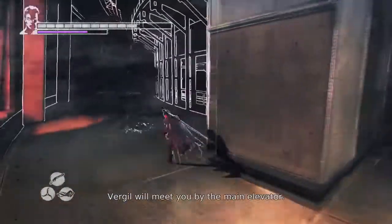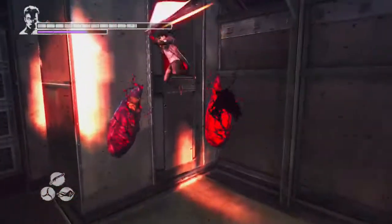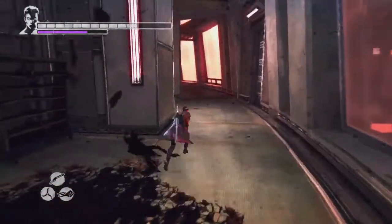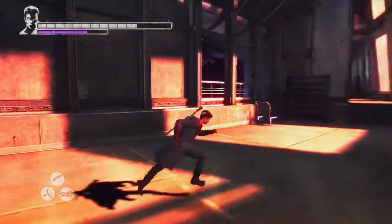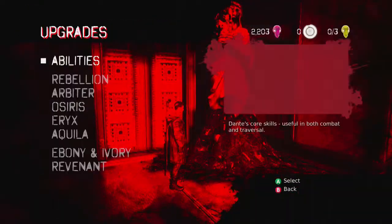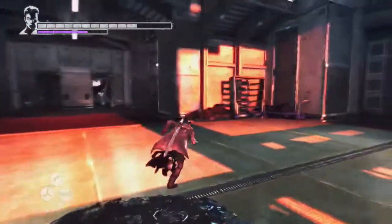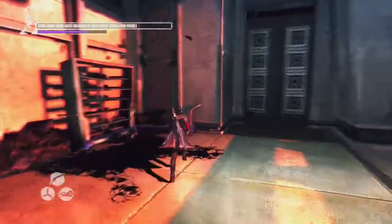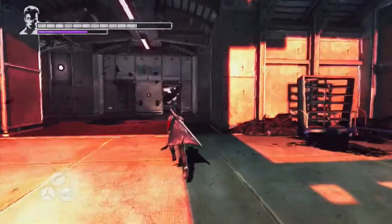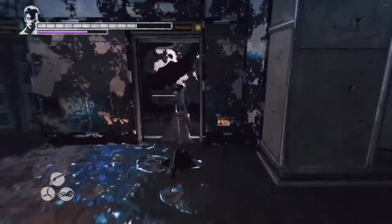Let's get up into this main elevator area as stipulated by Kat herself — after of course we get all the completion elements. We got 2,000 red orbs, we're about 3,000 away from another health upgrade, but that also means we can buy some more gold orbs. We got another divinity statue here. I wish you were allowed to regen health by waiting but I guess beggars can't be choosers. I think I see Vergil in the elevator — I'll make him wait a little bit. I'll just continue on after I get these red orbs to make sure all completion elements are done.